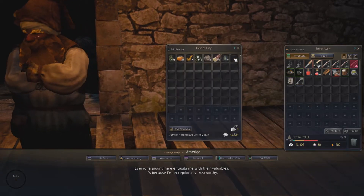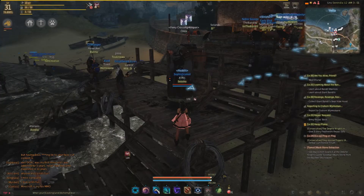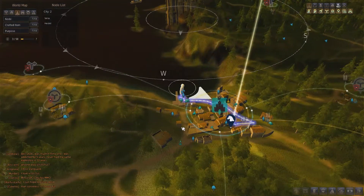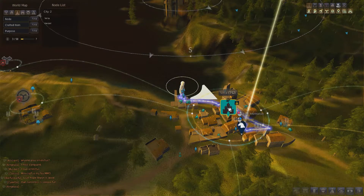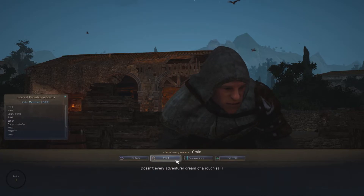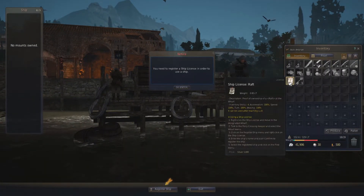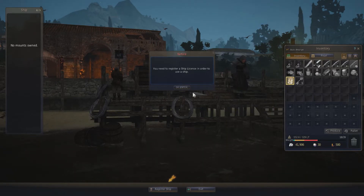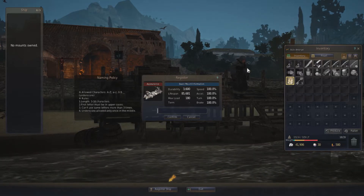Now I'm going to show you how to register your ship license. After that, you need to go to the Ferry Crossing Keeper, which is at this location right now in Velia City. You talk to them and you click on raft or rift or something.